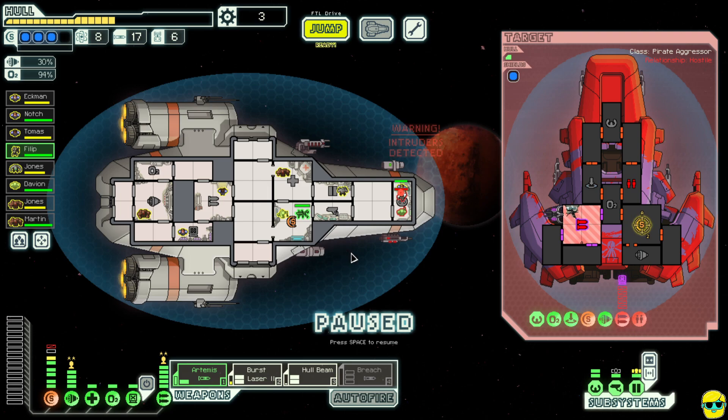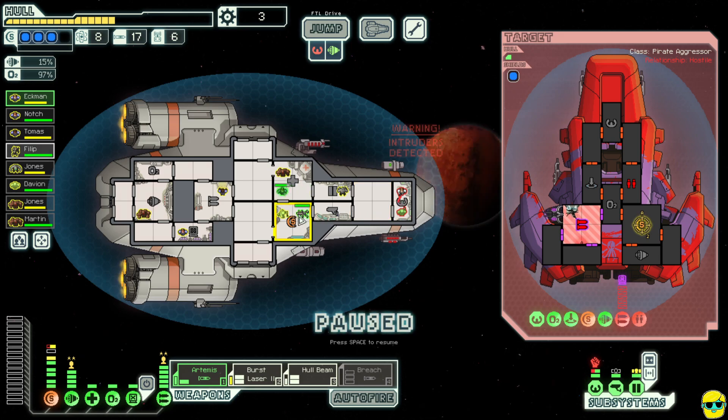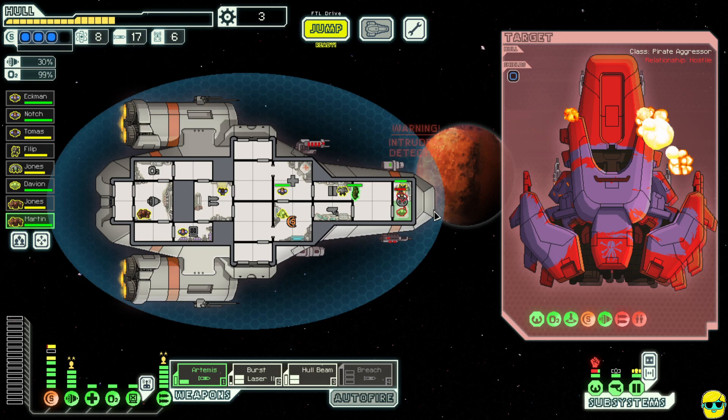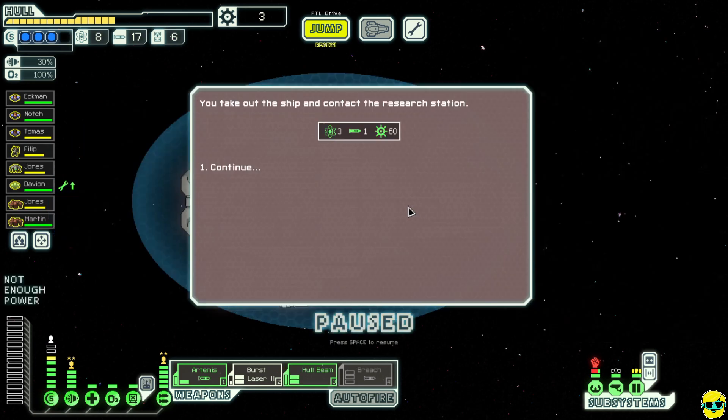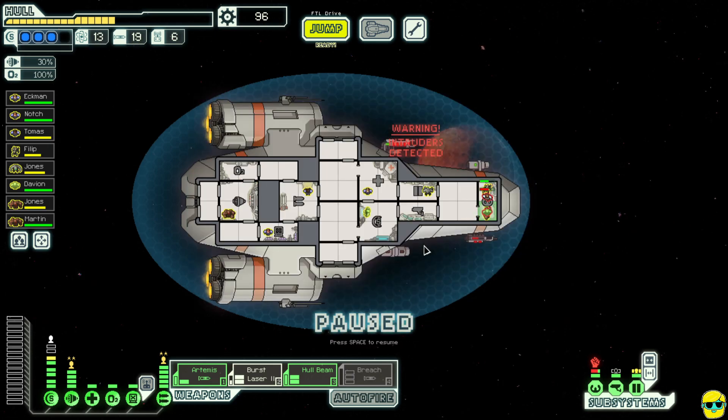They survived with one hit point — I can't believe it! They teleported somebody into the cabin. They're doing some damage so I'm sending people in to fight them. Their ship has exploded. We got 60 scrap, three fuel — what a haul! That's so good.